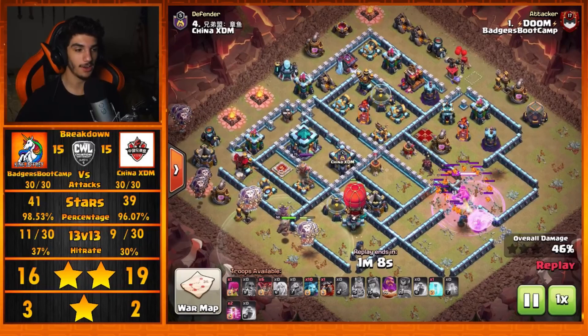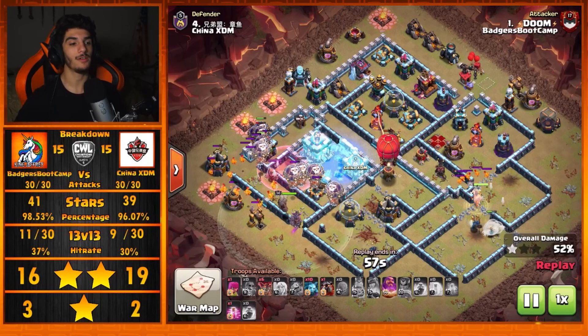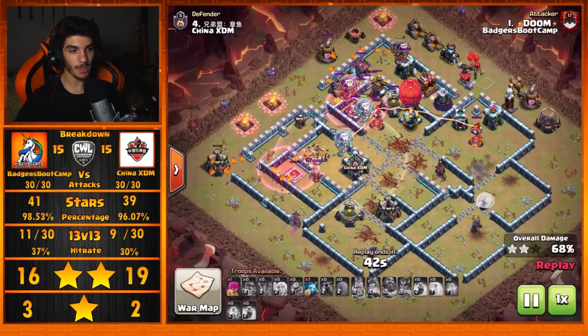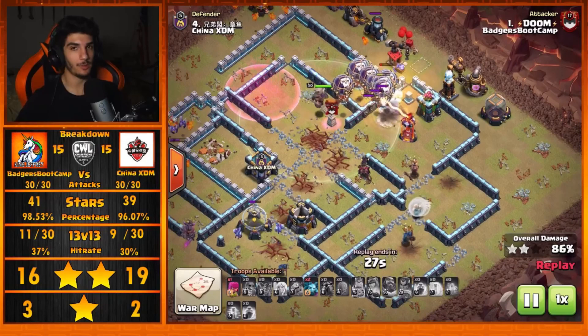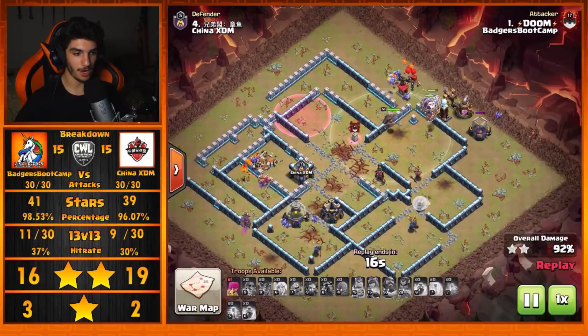The Slammer comes in from the right side to deal with that Scatter Shot and takes it down — absolutely no worries there, going down in one hit because of the Royal Champion. Now the Lalo comes in from the 8 o'clock side, everything diving straight in for the Town Hall. The Town Hall activates at 50% so those Loons will then target it. He misses the Warden ability just ever so slightly but tries to cover at least a few of those Loons. The Slammer at the top side eventually pops as he gets into the back end. The Queen Charge got quite a lot done for Doom's raid and that is going to be a 3-star — plenty of Loons left, no splash damage, a very, very nicely done Queen Charge Lalo.